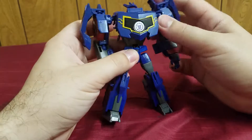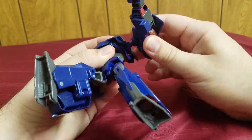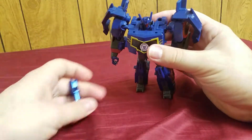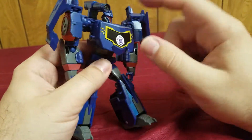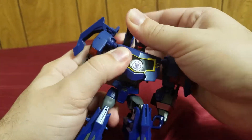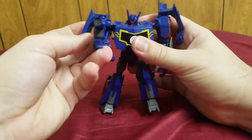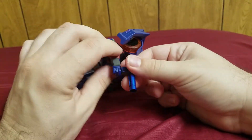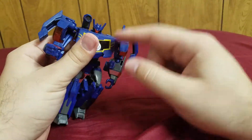The chest doesn't really connect too well — it has a tendency of flopping forward, which I don't like. That is one negative. To solve this, put his shoulder cannon on him, and the shoulder cannon holds the chest in place. Unfortunately, try not to lose his weapon, because in robot mode it'll keep his chest in place. You can also have him hold it like a regular pistol, like a hand cannon. However, the biggest problem with the robot mode is this chest floppiness — the fact that you need his weapon just to hold down the chest so it doesn't flop around.